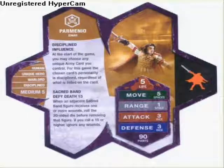Palmino, the Greek leader. Disciplined Influence: at the start of the game, you may choose any unique army card you control. For this game, the chosen card's personality is disciplined, regardless of what is listed on the card. Sacred Band Defy Death 15.